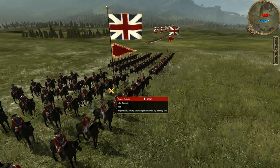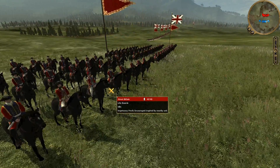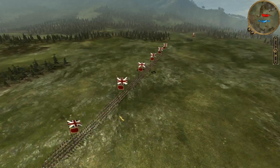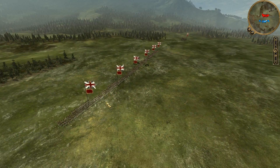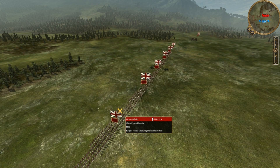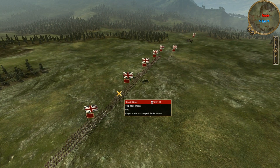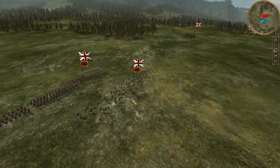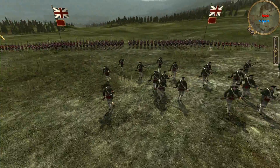My opponent has two units of Lifeguard on each flank, and then he has five or six elite infantry — the Coldstream Guards and the Black Watch units. He also has four units of ranger units hidden in the grass.